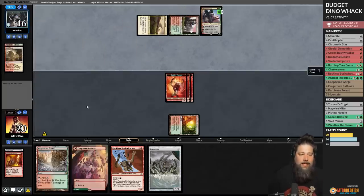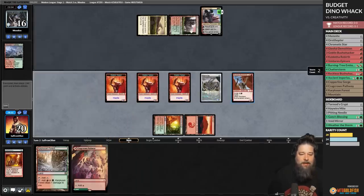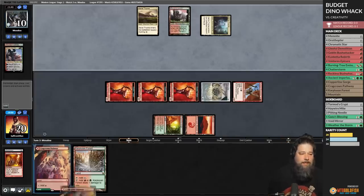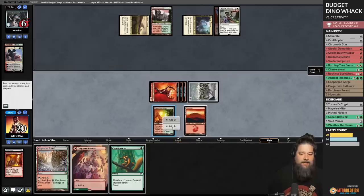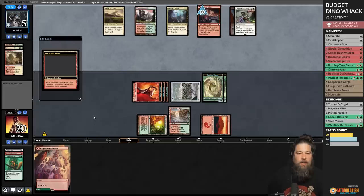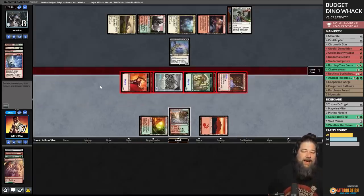Arid Mesa cracks. We do get to kill it. Opponent gets back a land. We need to stop drawing lands. Play a Memnite, surge a Bushwhacker. We have to send four damage at the Wren unfortunately — otherwise it just snipes our creatures. Kill the Wren, hit you to 10. Leyline Binding — that actually ups our storm count for Chatterstorm. Down to six. Mount Chatterstorm — two Squirrels. Can we close it out? Opponent cracks to five. Creativity. Back up to eight. We drew the Bushwhacker though — that lets us steal it. We got there somehow, through the Archon of Cruelty. No dinos, but we did whack them.